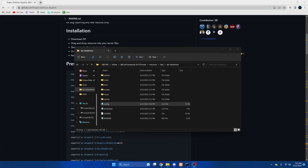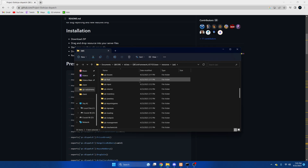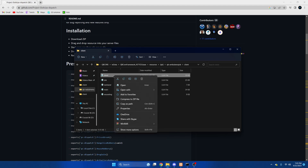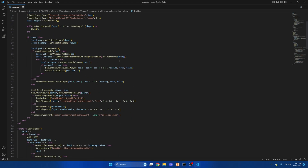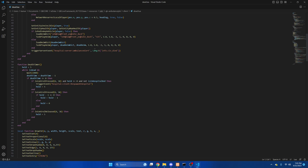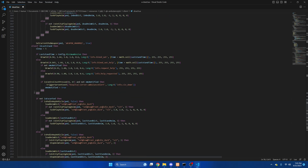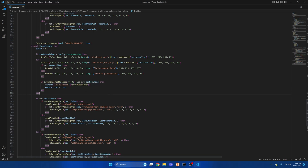Then we will move on to the EMS alerts. For the EMS alerts we are going to go to the QB folder, open QB ambulance tab, go to client, and then open the first one. Then we are going to scroll down to line 54 for the deceased civilians. We are going to hover over this and paste the copied export.